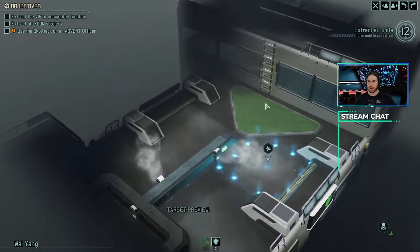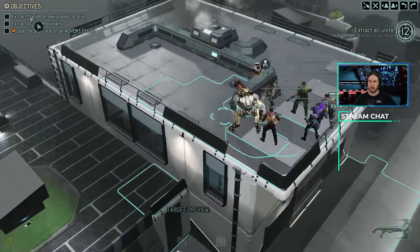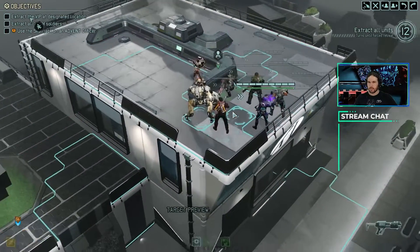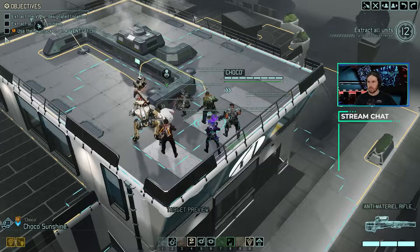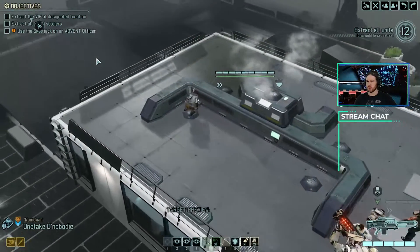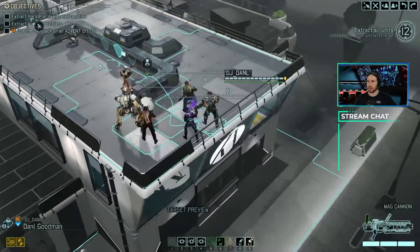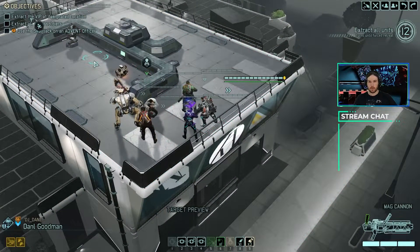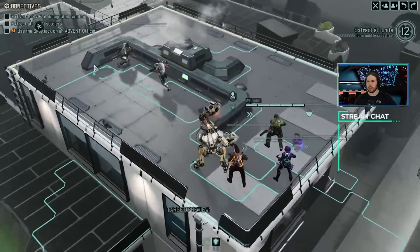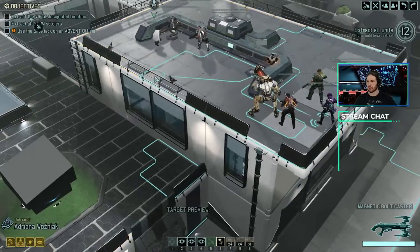I saw that there were three sectoids or something over here. I only saw it for a moment. We're gonna move Namekian forward first, see if we activate anybody. We don't. We have 12 turns, which is a pretty decent amount of time, so we're not gonna be in too much of a hurry here.